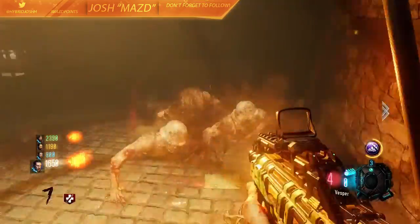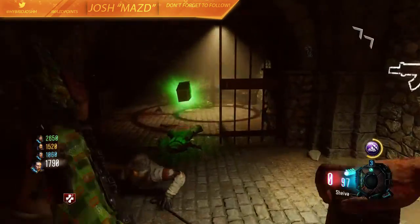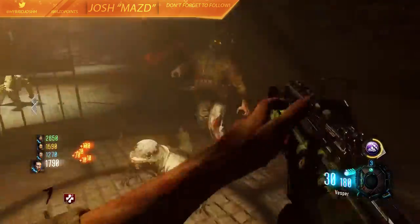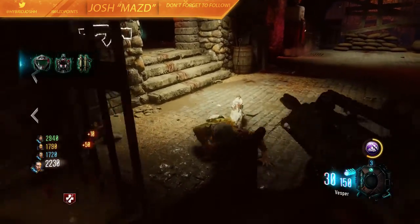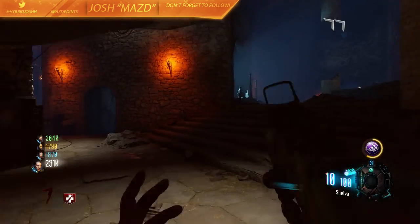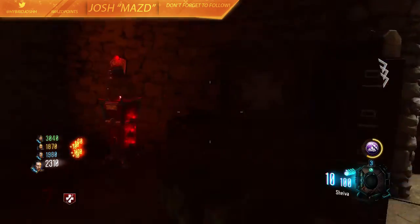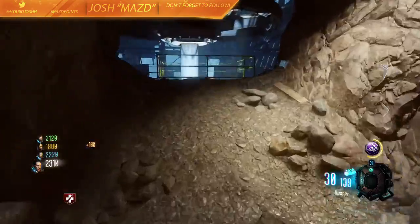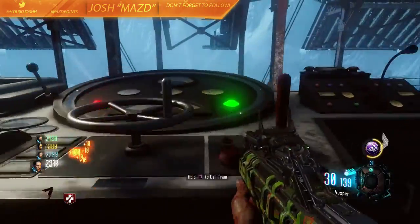And bam. See, it doesn't really save you completely, but you do in fact get out of there safely. That's why the crawler thing is perfect — I personally like it. Like I said, one of my favorites. It would honestly do more for you if you were in a bigger crowd — say it was like round 25, and obviously on round 25 there's a lot of zombies. When there's a lot of zombies coming, then this would basically be what it's perfect for. I think it's pretty cool.